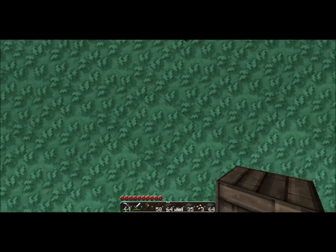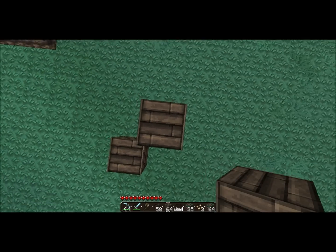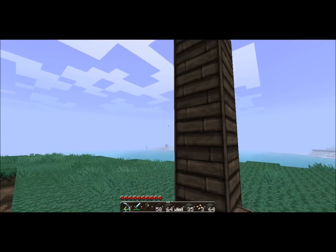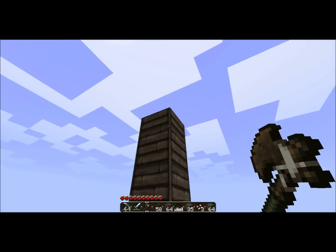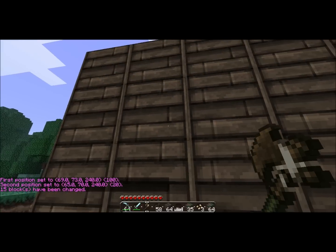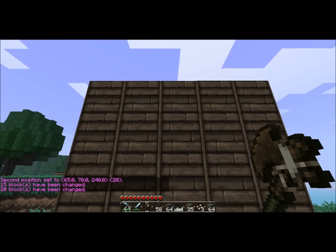So basically I'm going to build a small tower thingy like this, with some blocks going up and a block on the side. I will left click on the top here, right click, then type /set 5. If you want to set something else, just do /set and then the ID number, like say cobblestone.